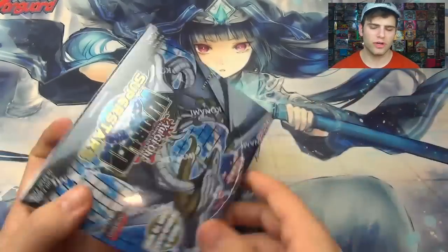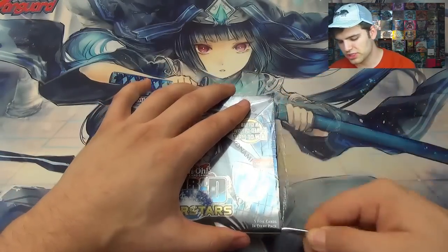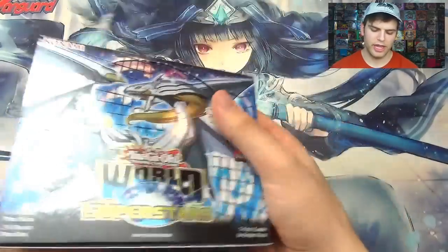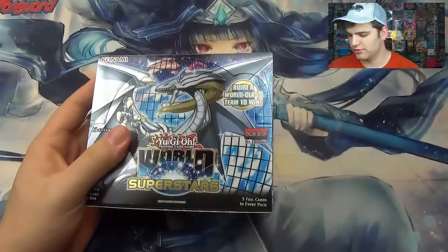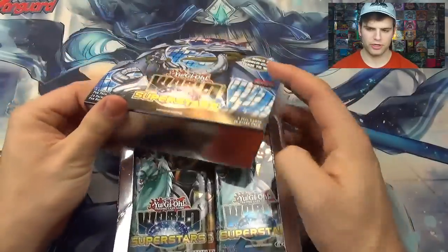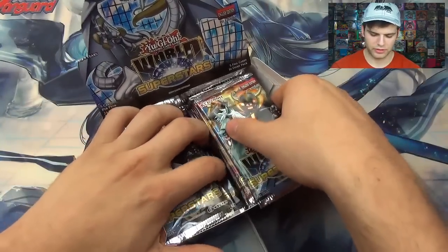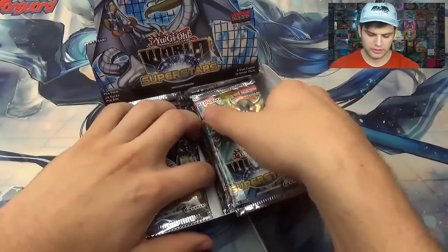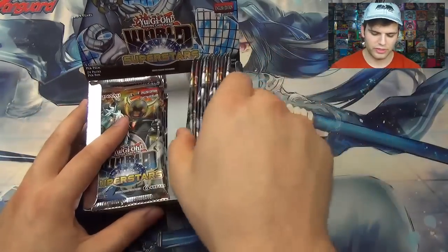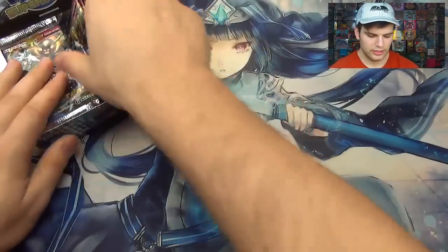So the set is 52 cards, and I believe 50 of the cards are printed for the first time in America — they're all cards that have already been printed in Japan. The two cards that have been previously printed are the Legendary Dragon of White and Legendary Magician of Dark, which are worlds cards from Going to Worlds or Winning Worlds — I forget which one. So basically this entire set is new cards; I'll read some of the effects of the better cards.